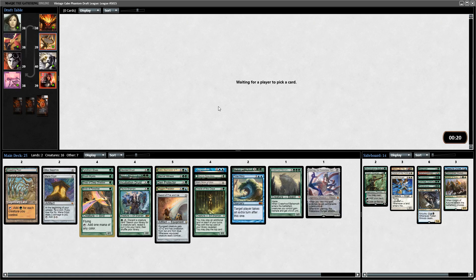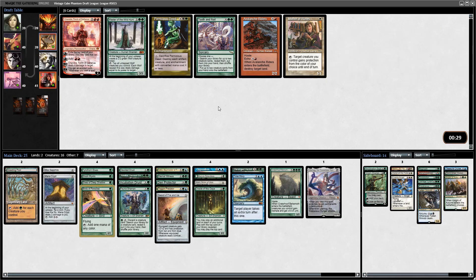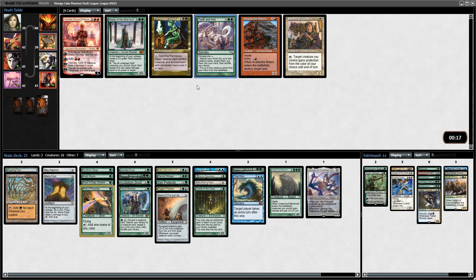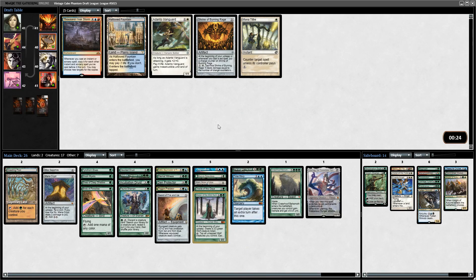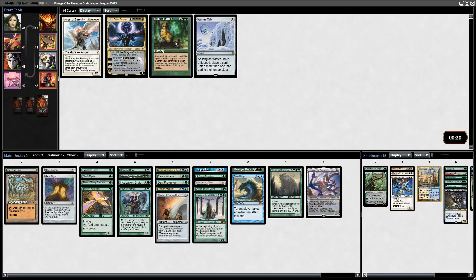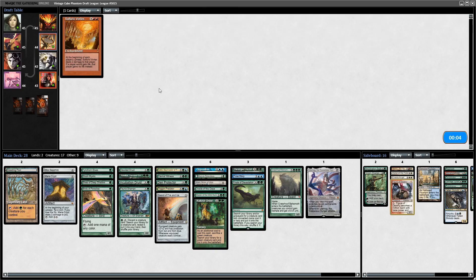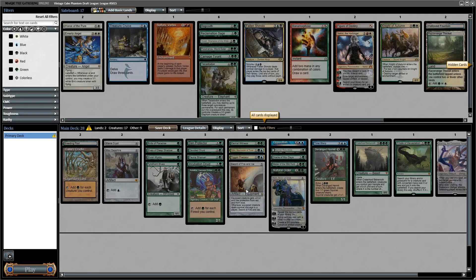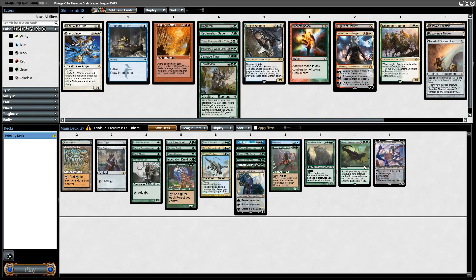I'm at 23 spells right now, not counting the Moxes. Tooth and Nail for nine - I could get Craterhoof and Ulamog. I think I'm going to take Master of the Wild Hunt actually - it's a pretty decent card. Natural Order wheeled - good, good, good. I'll take Natural Order. Nobody was in mono-red this draft. I don't think I'm going to be in for Sword of Fire and Ice.